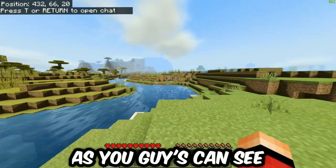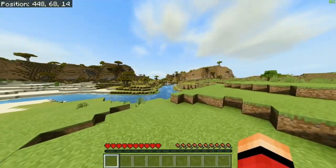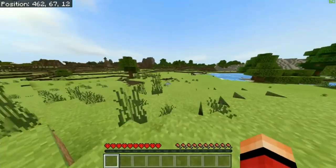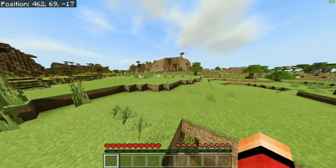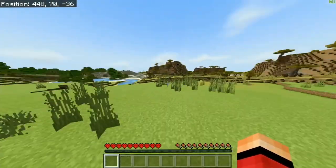Alright, and here we go. As you guys can see, we have loaded into Minecraft on hardcore mode. You can see we have the hardcore mode hearts down below. Let's go ahead and maybe try to find a village or something — a way to die so we can show you guys how it actually works.